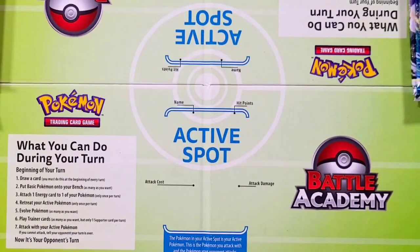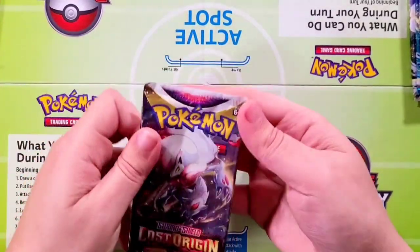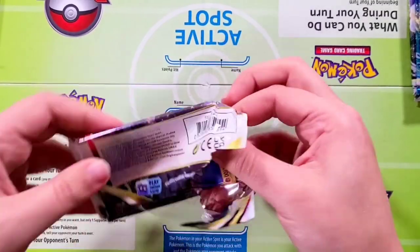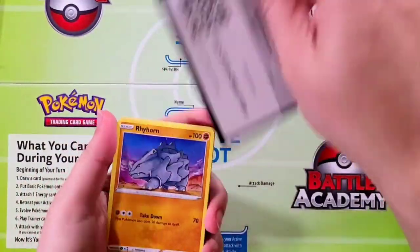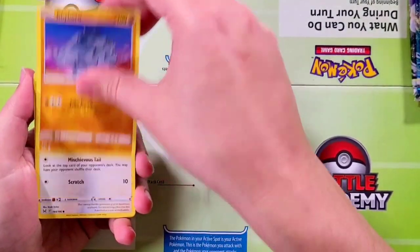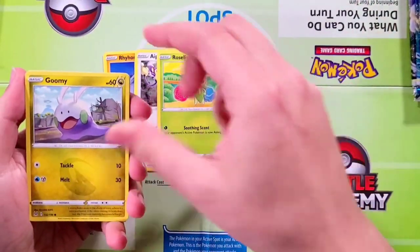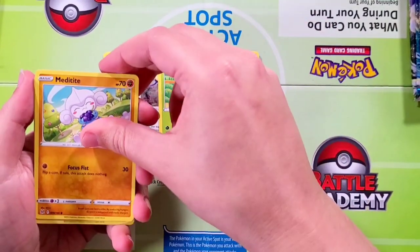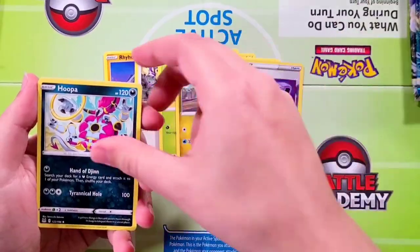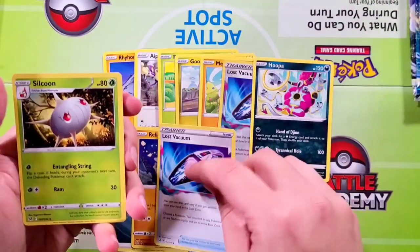This is definitely evened out. I'll go ahead and take this right from the top — this is gonna be the third pack for Lost Origins, team left. Starting off with Rhyhorn, Aepom, Roslea, Gumi, Meditat. Our reverse is gonna be the Lost Vacuum and a Hoopa rare. Followed by Energy, Relicanth, another Lost Vacuum, and Silcoon.